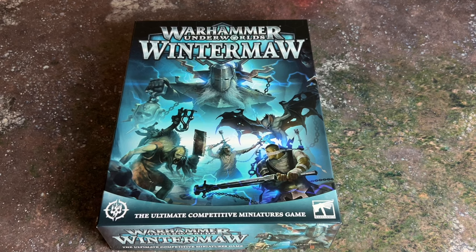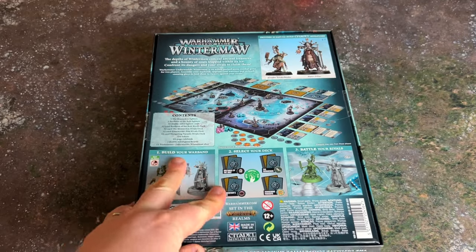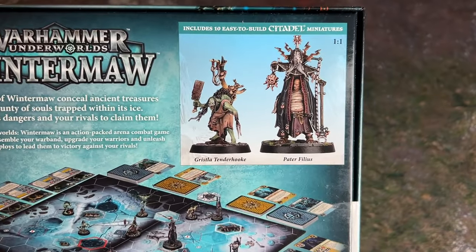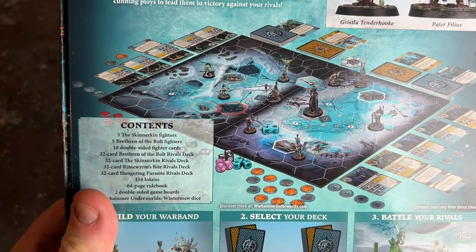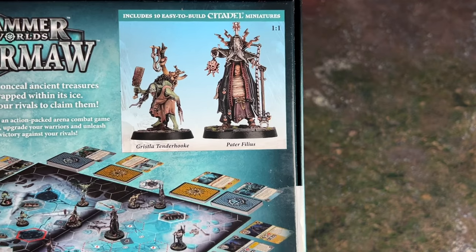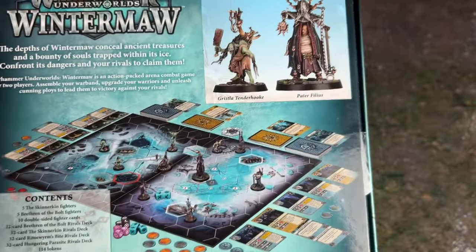We're still technically in the Death Gorge, just in a different section, but this is a brand new starter box. In here will be everything you need to start playing Underworlds. We've got two brand new warbands — the Skinner Kin, who are your Flesh Eater Courts, and the Brethren of the Bolt, which are a new take on Flagellants from the old Cities of Sigmar.